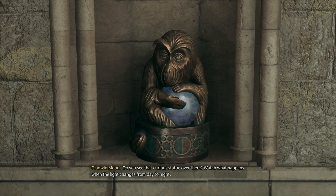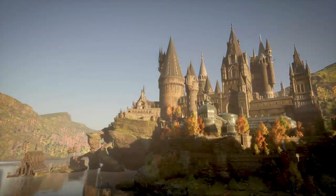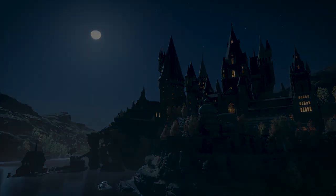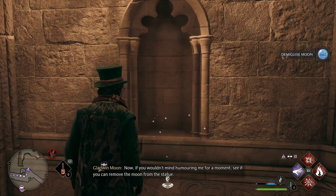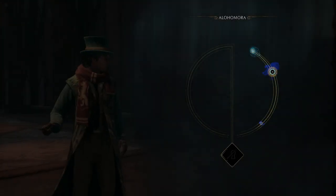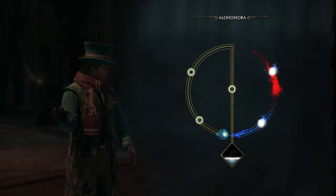This quest only gives you level one — I'll talk you through how to get level two and three later on. Essentially what you need to do is go and see The Caretaker, and he will tell you he's got this demiguise statue issue. You've got to collect them at night, so you've got to wait for it to be night to be able to pick them up. As part of that, he teaches you Alohomora so that you can get into the faculty tower, and then you use Alohomora on the lock to get through.